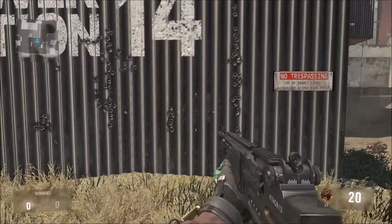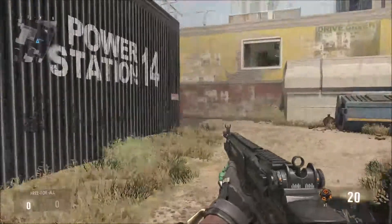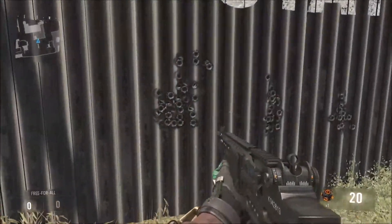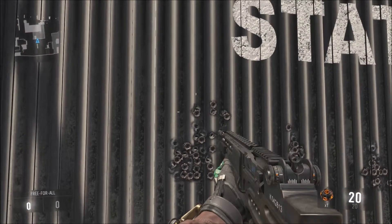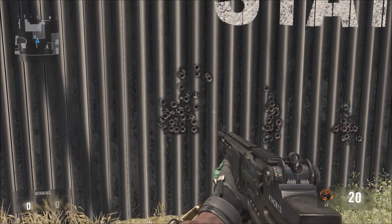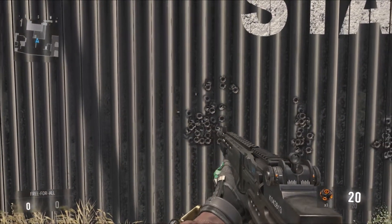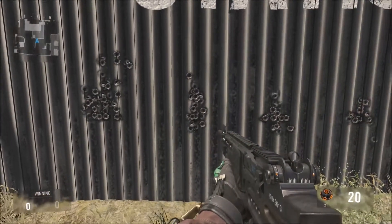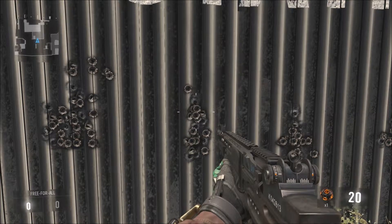So we're going to go over each one real quick. Starting with the BAL-27 — compared to the rest, it has a medium amount of recoil. I'd give it about a 4 out of 6 for least recoil, so it's up there. It has a nice spread — not too big; it's a body shot from about 100 feet away.